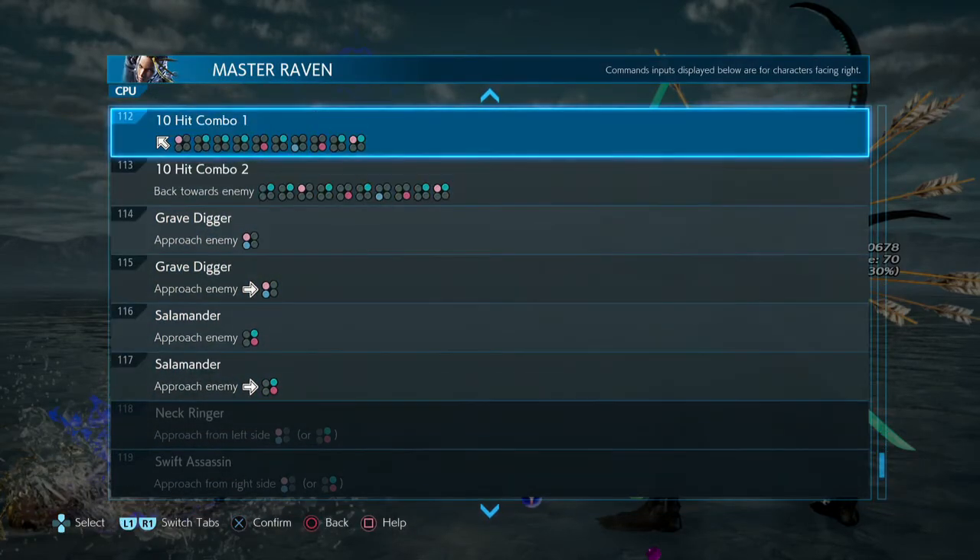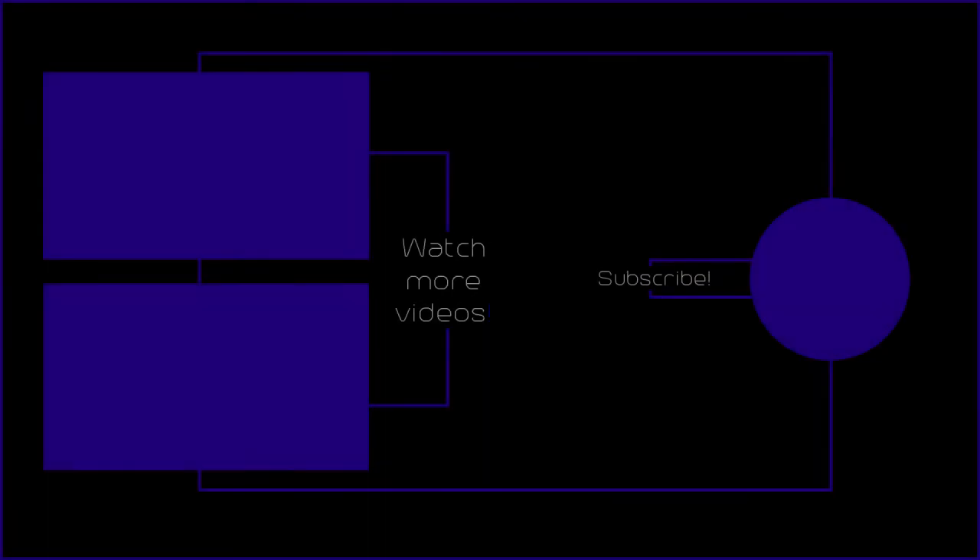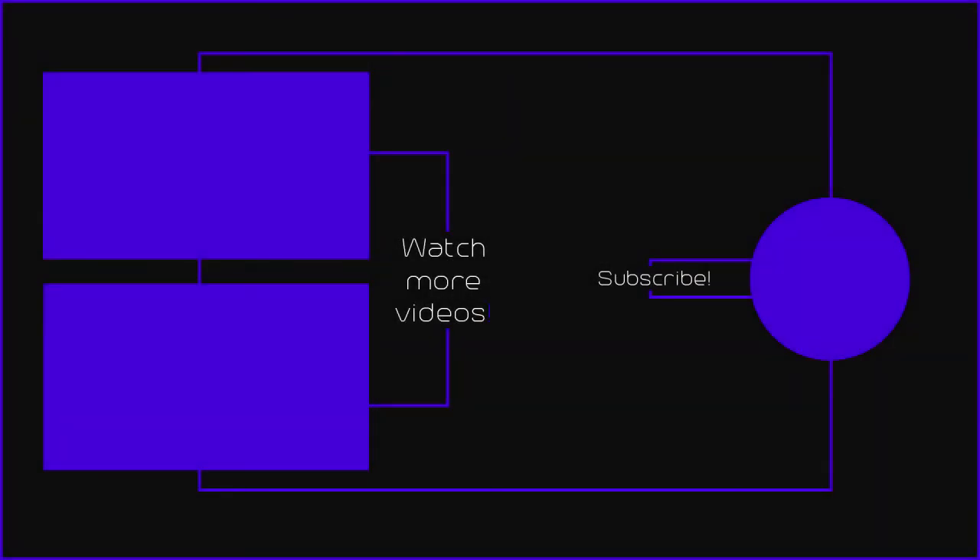Then there's the ten-hit combos, there's the grabs, Orbiting Moon, there's Undertaker. Okay — this has been Master Raven. I hope you guys enjoyed this and learned some stuff just like I did. This has been Tekken 7 — Master Raven's punishment guide for Yoshimitsu. Peace out!